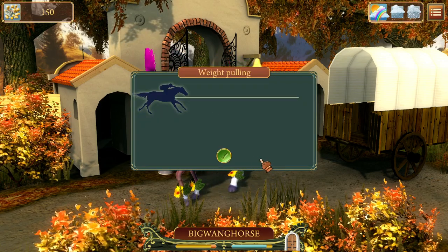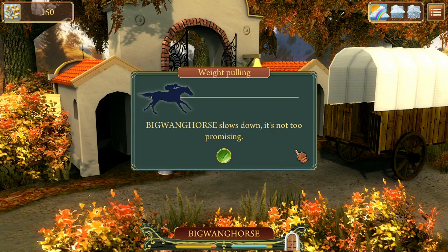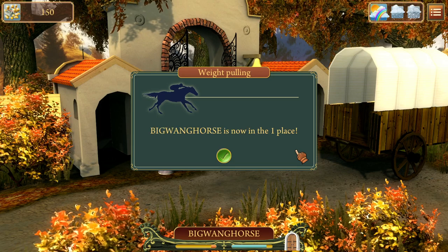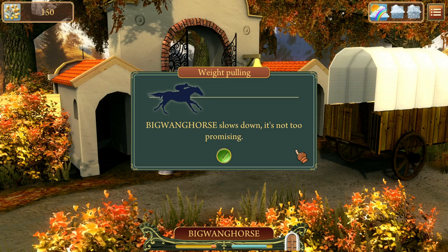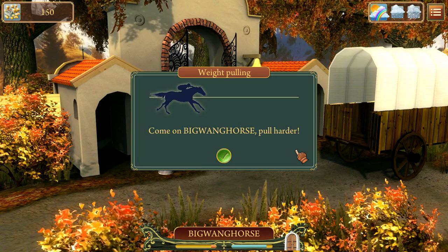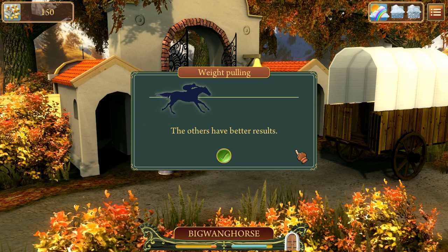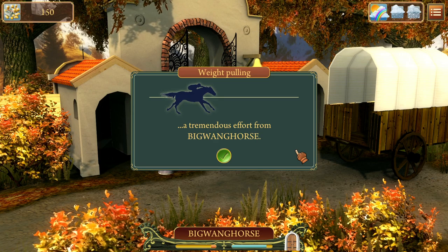So we're gonna go for another one here — we'll do the weight pulling now, because we proved just how strong we were there. The field is incredibly strong. He slows down — it's not too promising, but we need to pull harder. He's back in first place. And the field is incredibly strong. He slows down — it's not too promising. Come on, pull harder. The others have better results. He's now in first place. Tremendous effort.